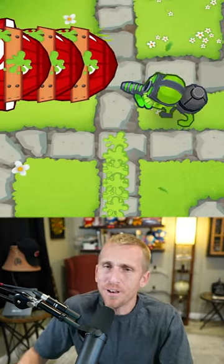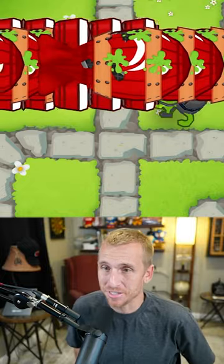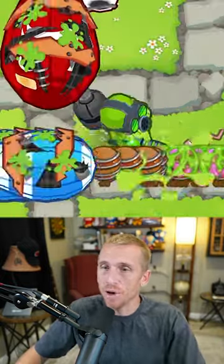Here's round 89 — fortified MOABs, fortified BFBs — and need I remind you, this is just one tower with no buffs.